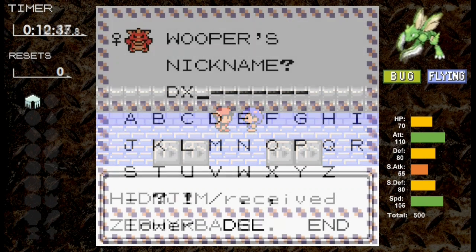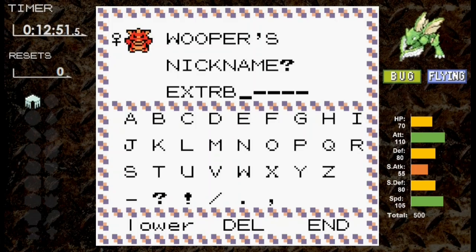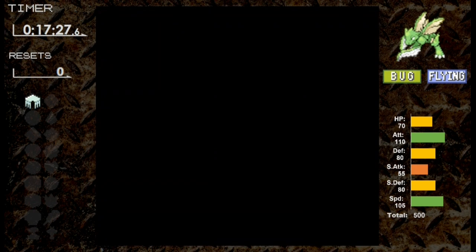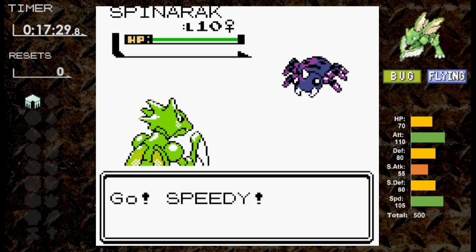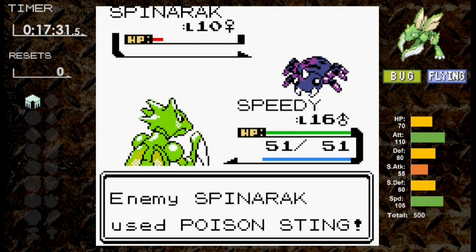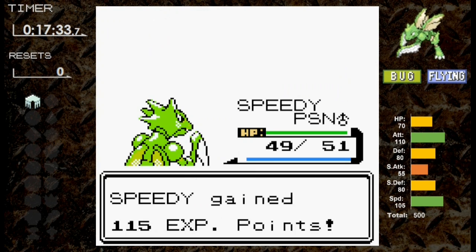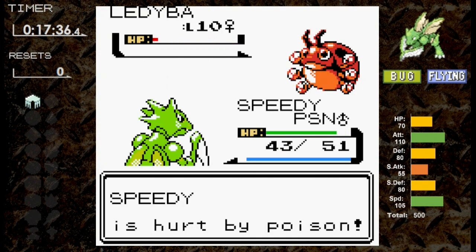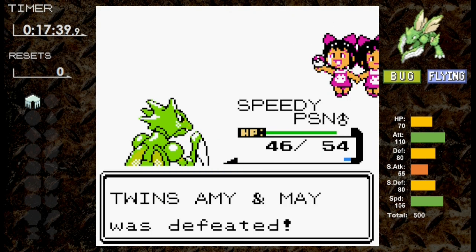We pick up our HM helper Wooper on the way to Azalea Town. We take down everyone in Slowpoke Well so Speedy is ready for Bugsy's gym. We're still using the same moves and arrive at level 16. Quick Attack isn't quite enough to take out the Spinarak and we get poisoned, but poison doesn't take effect if you knock out the Pokémon. We cure our poison and move on through the gym trainers.